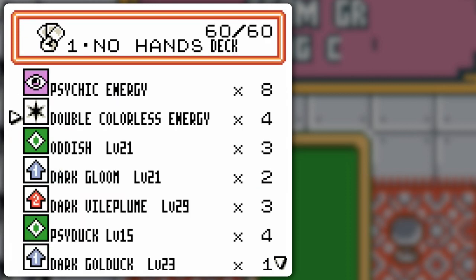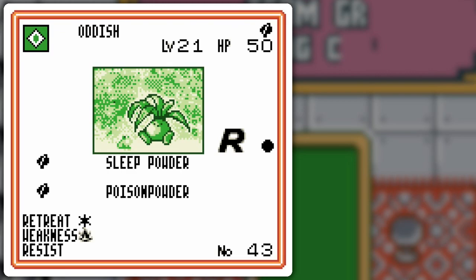So let's give you the rundown. Eight psychic, four double colorless — there's a lot of draw power whenever I have this low of energy. I don't have any grass, so it doesn't matter which Oddish I have. There's a 50 HP one here. Regardless of which version, I chose this one because it has a different picture than what we typically see. Same retreat, same weakness as all the others. So Oddish is Oddish in this deck.